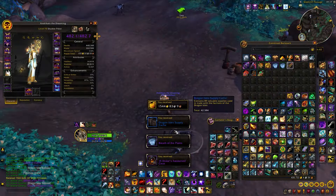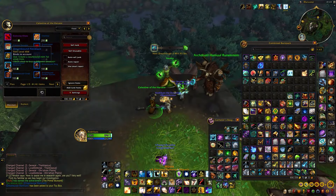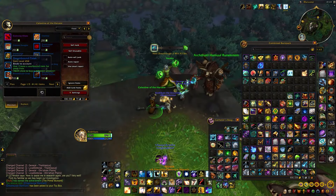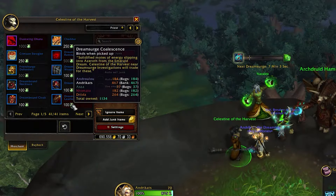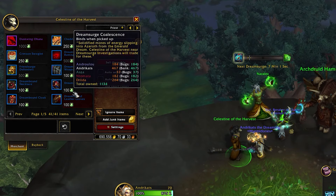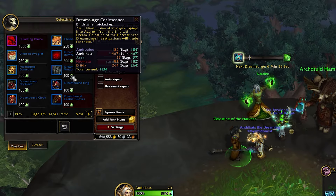That seems to be the case for the first Grand Hunt of the week as well. If you also have spare Dreamsurge coalescence, you can buy BOA tokens and mail them to your alts. They are item level 454 and it's a very good starting point for any fresh alt. You can even send weapons, necks, and trinkets, which is pretty good.